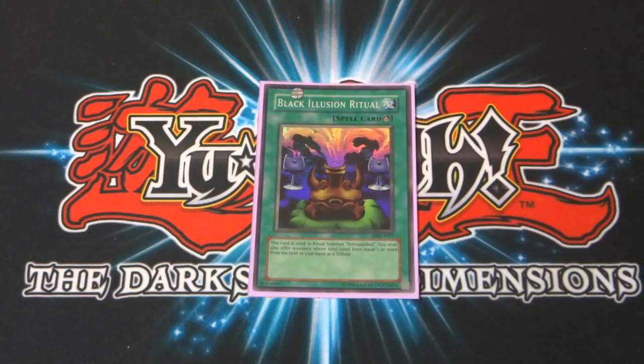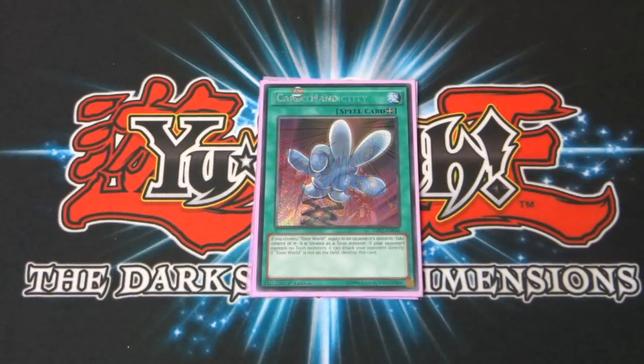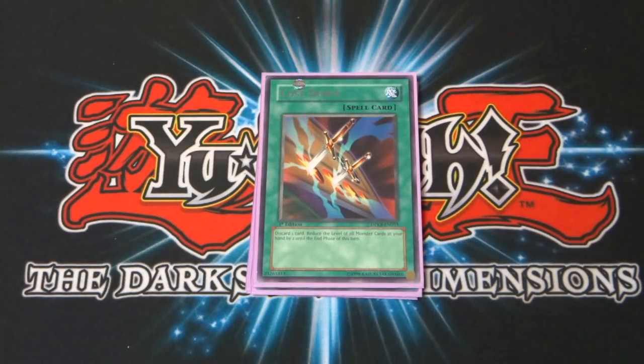Onto the spell cards. Of course we need Black Illusion Ritual to summon Relinquished. I also run a copy of Card of Sanctity with the anime effect, Comic Hand — an equip spell from Dragons of Legend 2 that, if you control Toon World, lets you equip it to an opponent's monster to take control of it, treating it as a Toon monster and allowing it to attack directly if your opponent controls no Toon monsters. Then a copy of Cost Down — you discard one card to reduce the level of all monsters in your hand by two until the end of this turn.